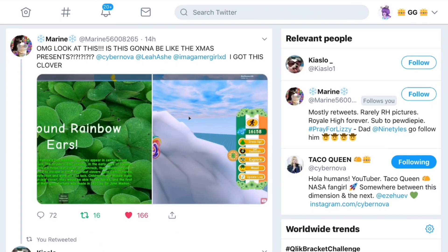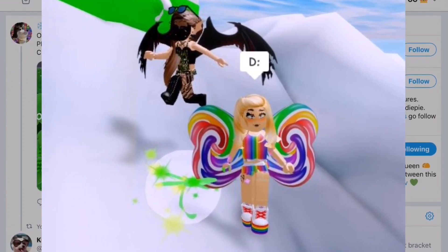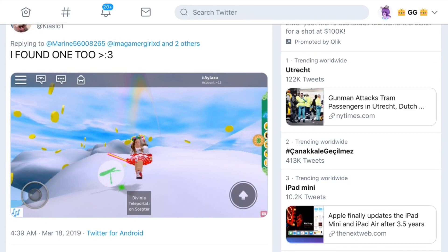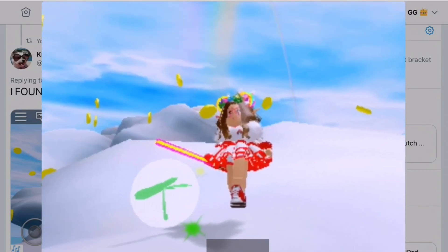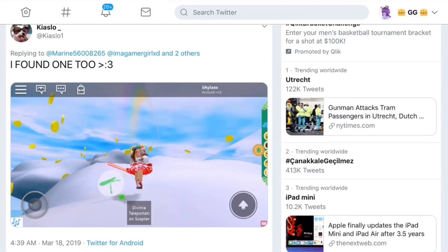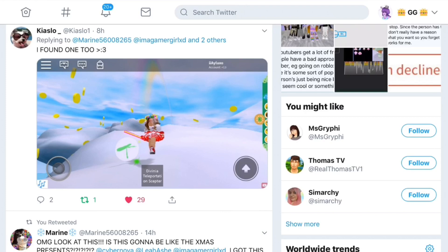Here is Maureen again — this is where she got the first accessory and that's what first enlightened me about this. There's a photo showing a lovely view of what the clover looks like. Then Kaeso replied to this saying she found it as well, and look at all of the coins around her — there are so many. Also, the coins give you five diamonds each.